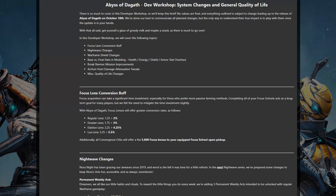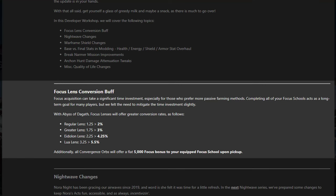Onto the second workshop, the system changes and quality of life. This will be more relevant mostly to older players, but newer players will absolutely benefit hugely from the details in here. Firstly, and very simply, focus lenses are being buffed. Every lens will be nearly twice as powerful as before for generating focus, and convergence orbs will also grant 5000 focus immediately on pickup to ensure you never get a zero. This just improves the gains when not actively focus or circuit farming.